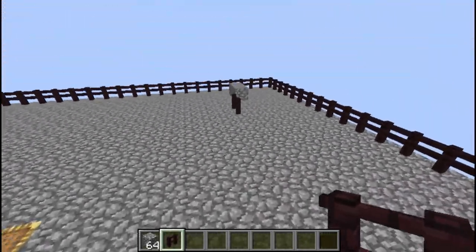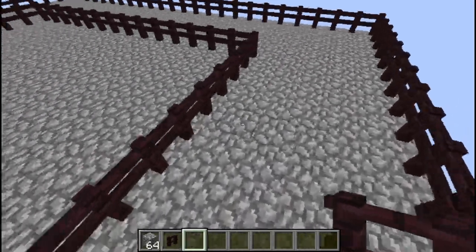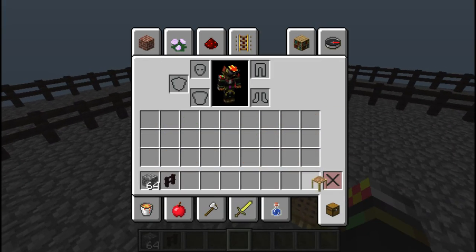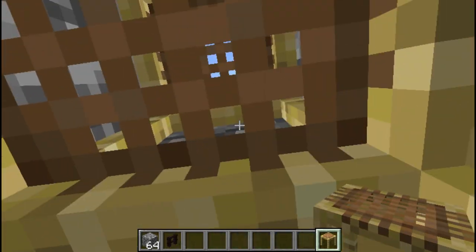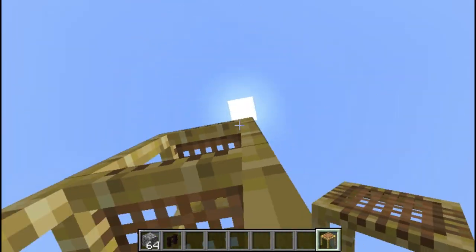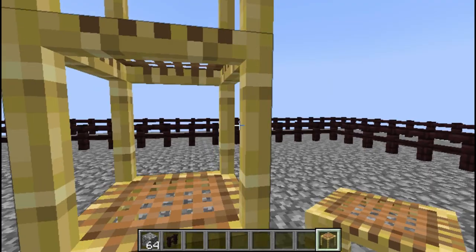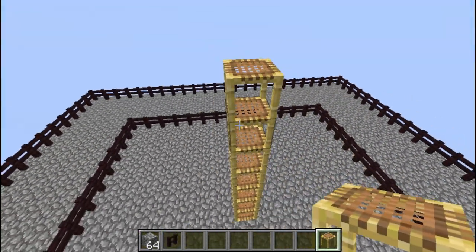We've done the village area for now and will come back to it shortly. Take your scaffolding and go up a few more blocks. The exact number isn't certain, but I believe it may be around 16 blocks high before the villagers can actually spawn an iron golem.